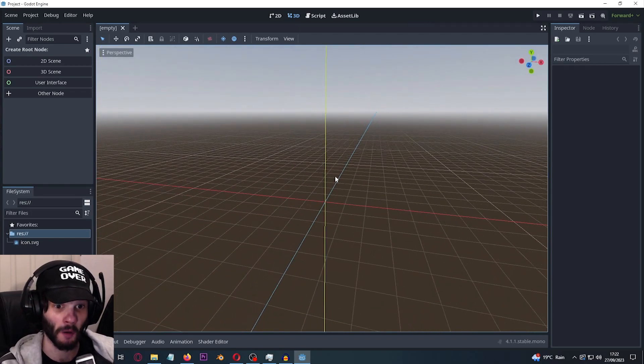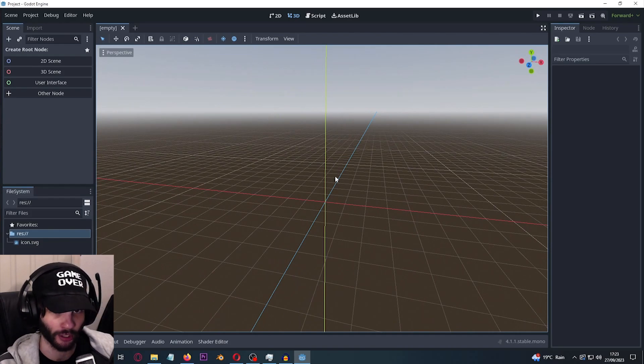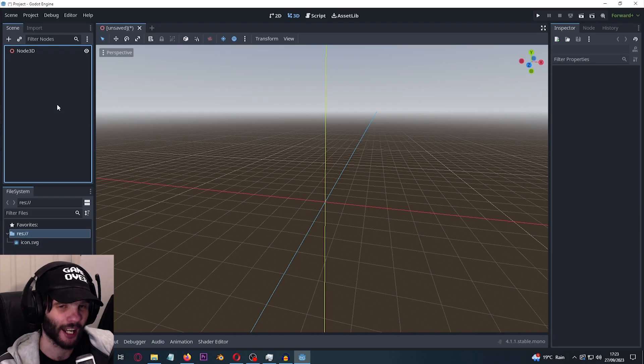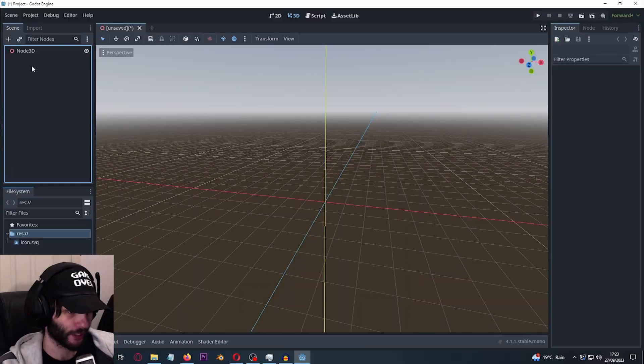The best thing about Godot so far is that it loads fairly quickly — quicker than Unity. The first thing I want to do is a 3D scene. I want to try what I tried in the Falco game engine: one, a user interface with text saying hello world, and two, make an object fall down and when it hits the floor either say something or destroy itself.